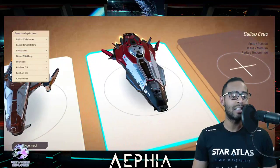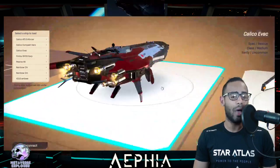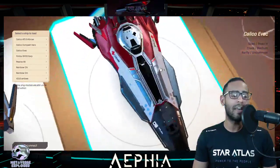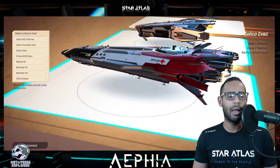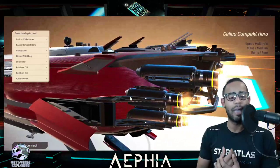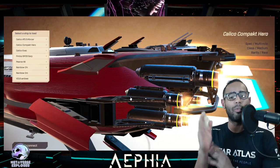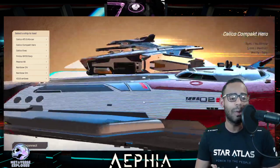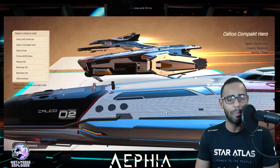The next ship we're going to look at is the Calico Evac. It is a medium-sized ship, but this is a rescue ship as opposed to a multi-role ship like the Calico Compact Hero. The Calico Rescue is the smaller ship. I quite like this one because I'm hoping it will be my rescue slash passive gameplay — where someone pings and says there's a crew member over here, and hopefully I can go rescue that crew member and take them as my own. That might be too overpowered, or it may mean the Calico Evac becomes way more valuable.